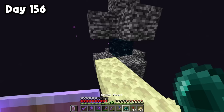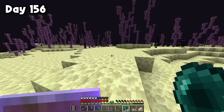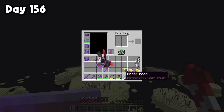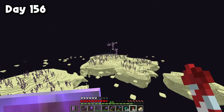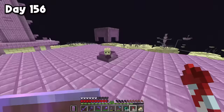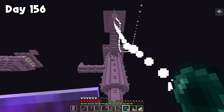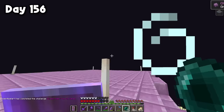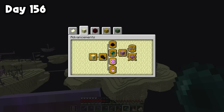Next I found a lodestone in my valuables chest from a bridge bastion. I crafted a compass — just four iron ingots and one redstone dust — and placed the lodestone near my shrine for the 'Country Lode, Take Me Home' advancement. Then for 'Not Quite Nine Lives,' I crafted a respawn anchor using six crying obsidian and four glowstone. I headed to the nether to place it safely (using it in the overworld would blow me up), charged it with four glowstone, and got the advancement. I can even set my respawn point there.